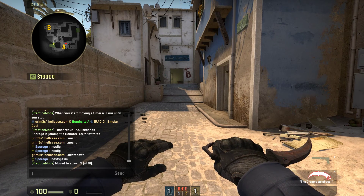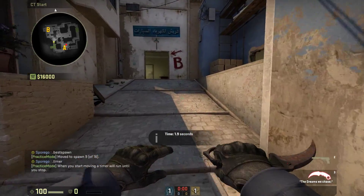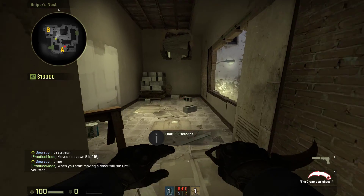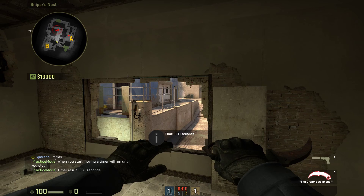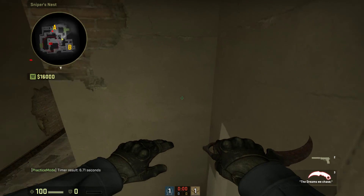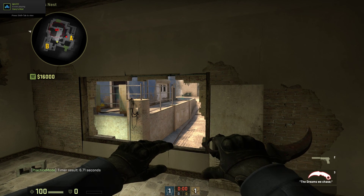I'm going to do the .timer command again and run middle as fast as I can. That wasn't perfect but CTs are going to get here earlier — the fastest a T can get is 7.5 seconds and I messed that up and got 6.7 seconds. So the CT will always have the advantage when peaking mid unless you're JW.